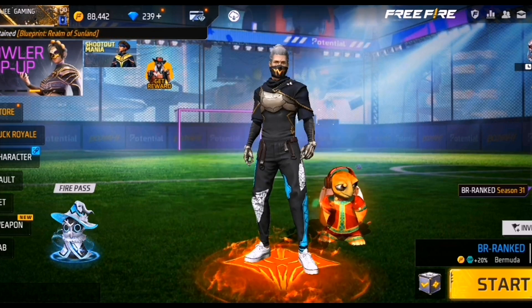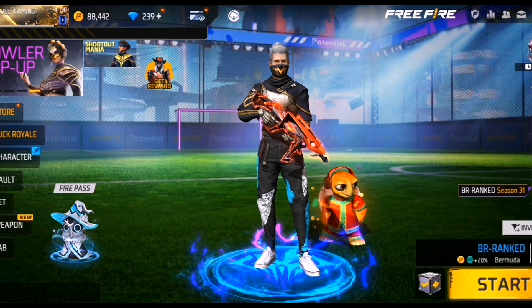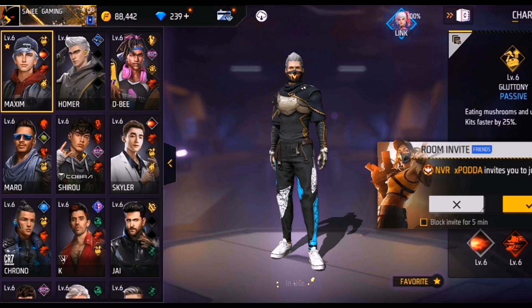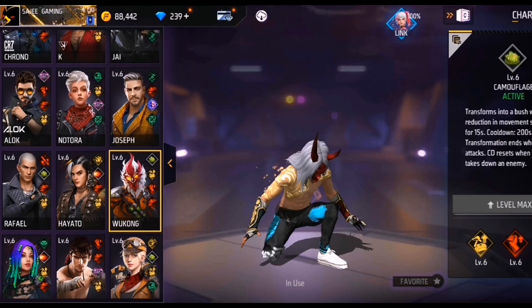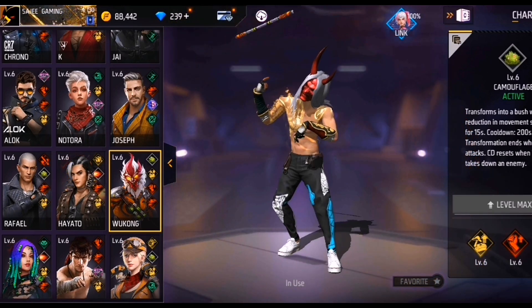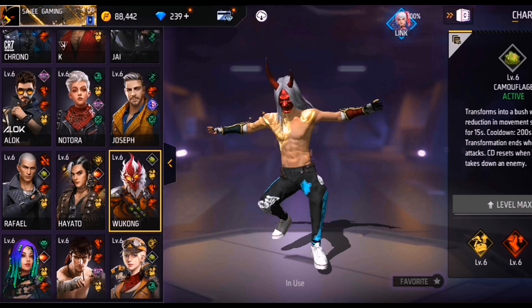Hi guys, it's my character skill. It's a main skill, it's a CES rank. This skill is also the main skill. You can use it as an active skill. You can use it as a main skill. You can use it as an active skill.